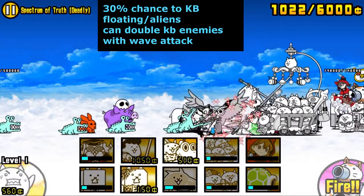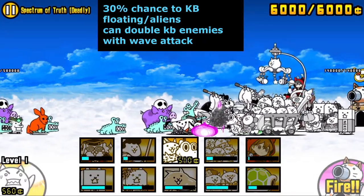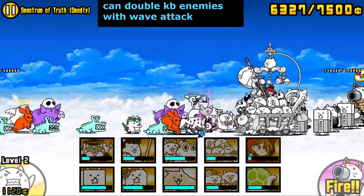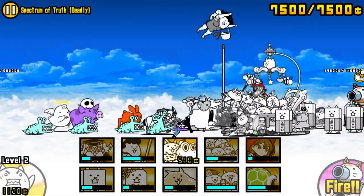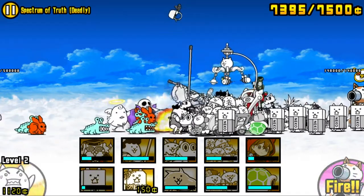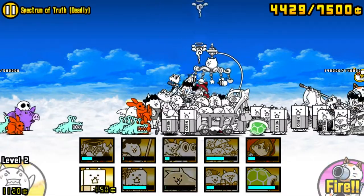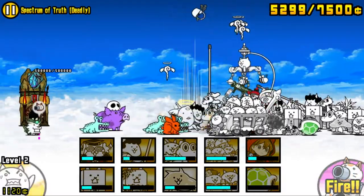Cats in the Cradle's second ability is a 30% chance to knock back Aliens and Floatings. Combined with his wave attack, Cats in the Cradle can knock back an enemy twice in just one attack cycle, which looks pretty funny. Unfortunately, with only a 30% proc rate and a 10-second attack cycle, it's unlikely you see this ability actually hit much, and even if you do, Cats in the Cradle has really high damage, so that usually knocks back the enemy regardless.